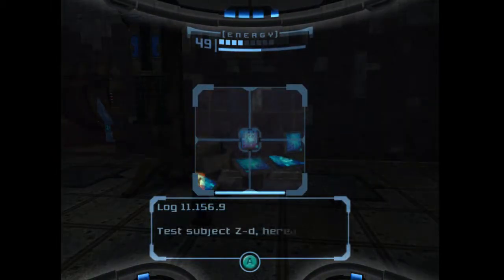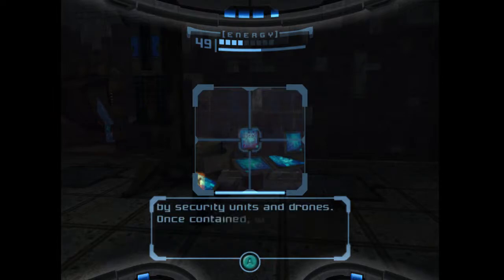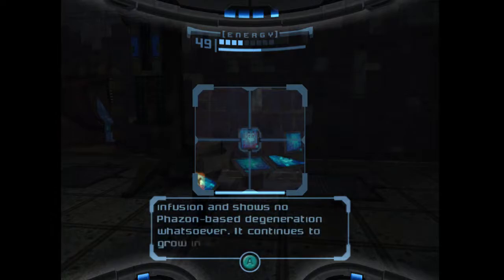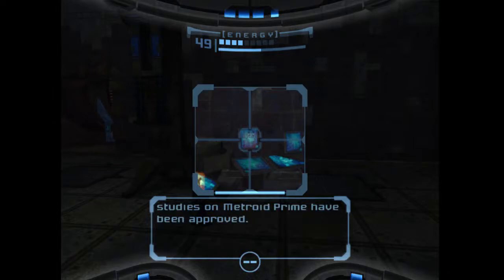'Test subject ZD, hereafter referred to as Metroid Prime, was recently discovered in a cavern by mining crews. It quickly dispatched the miners but was eventually contained by security units and drones. Once contained, we were able to begin studies upon Metroid Prime. The results have been astonishing — it is genetically similar to Metroids, albeit on a highly evolved level. It displays a limitless capacity for phazon infusion and shows no phazon-based degeneration whatsoever. It continues to grow in size, and while it has manifested some psychotic behavior, the cold fields we use to pacify remain effective. Authorization for advanced studies on Metroid Prime have been approved.'